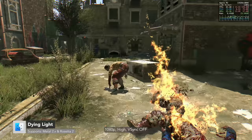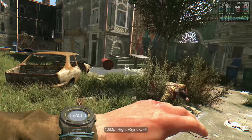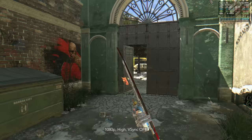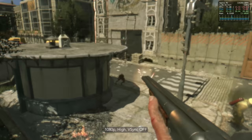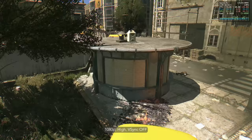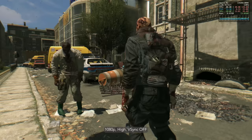Dying Light from Techland is a post-apocalyptic zombie open-world game. It's old now but works great here with Metal 2 support — previously it ran on OpenGL. It sees 1080p high with typically over 60fps. Just be warned, it isn't officially supported on Apple Silicon or new versions of macOS. Sometimes when launching the story the game will freeze on a black screen, and the only workaround is force quitting and retrying. Also make sure you're playing at 60Hz as the game doesn't like above that.